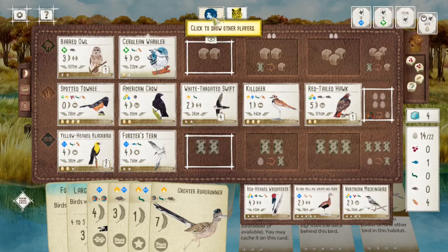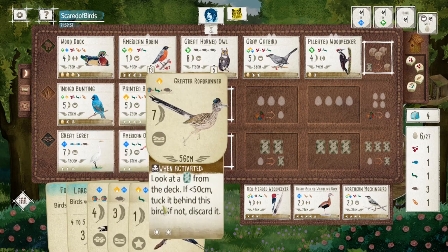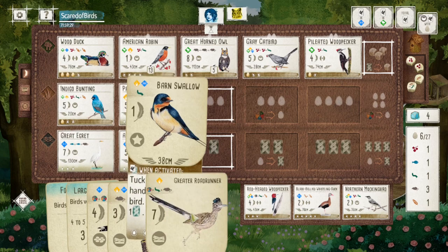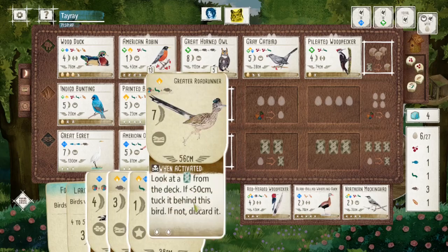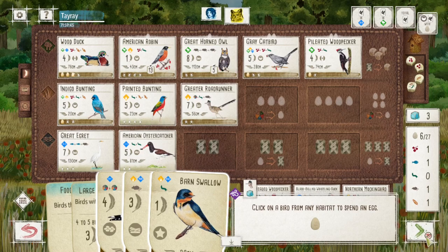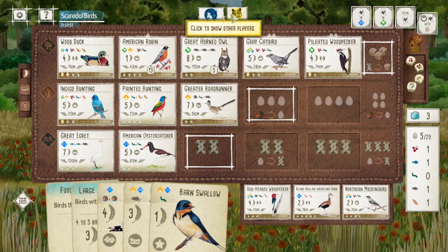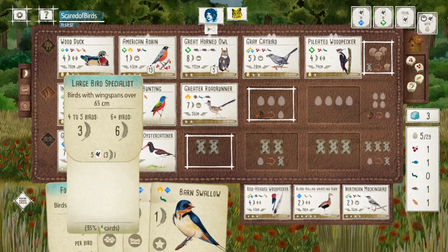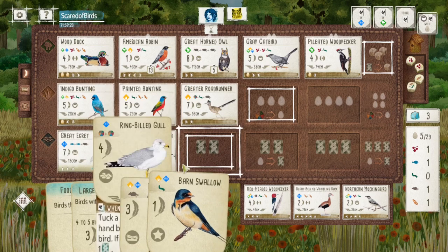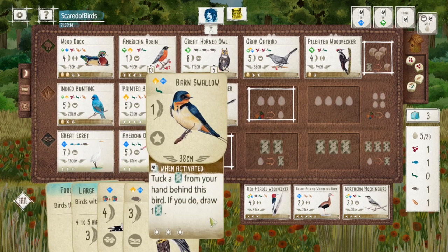There are a couple of options here. I can play the roadrunner, which is pretty obvious — it's a six-point play. Then I still need a large bird, so I can either play the ring-billed gull: that's three plus four is seven, minus one egg, that's six points. Or I can also play the harrier — it's one point less and I have to spend extra eggs, but it does unlock the fourth egg for me, and when I activate my grassland I can hunt. I think they're about comparable.